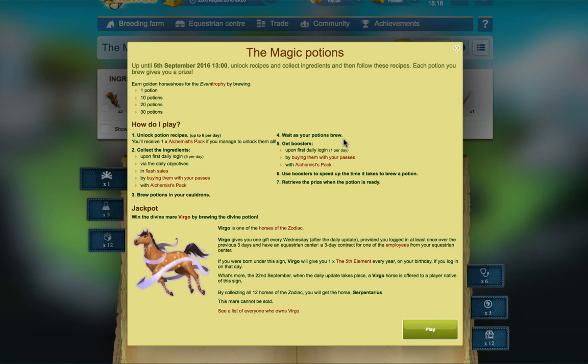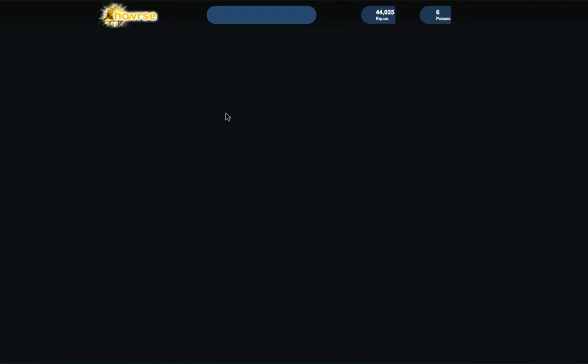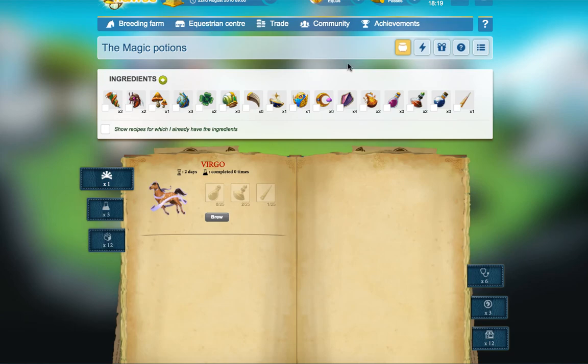So the magic potion event runs until the 5th of September - you can unlock recipes and collect ingredients, then follow the recipes. Each potion you brew gives you a prize. You can earn golden horseshoes for the event trophy by brewing 1, 10, 20, and 30 potions. You receive one alchemist pack if you manage to unlock all recipes. Collect five ingredients per day via daily objectives and flash deals, or buy them with passes. Use boosters to speed up brewing time, then retrieve the prize when the potion is ready.